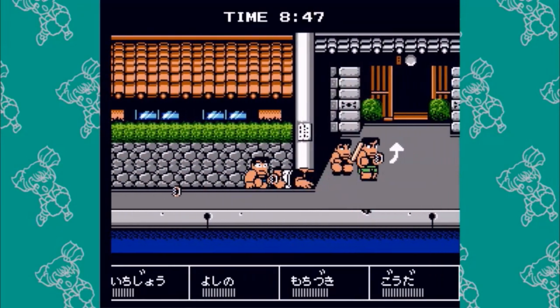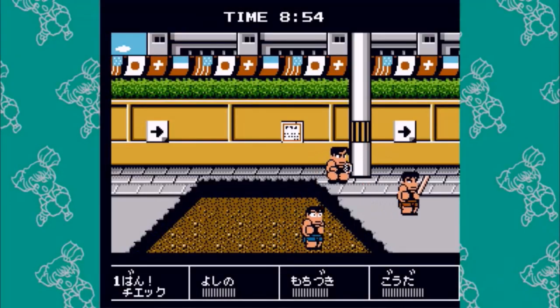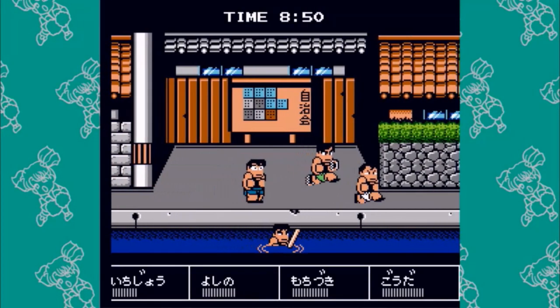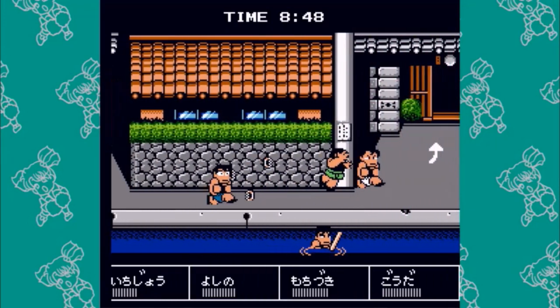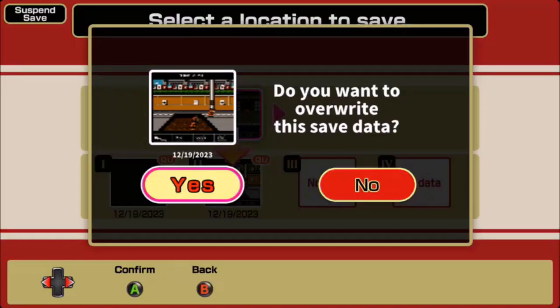I included a bad run here just to show you that you want to abuse the saves that you make. You want to make a separate save because that way you've got the original. For this bit we just have to get into the door as quickly as possible, and once we're in the door first we can save it again.